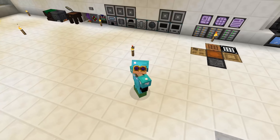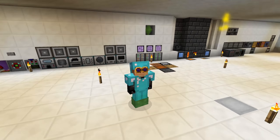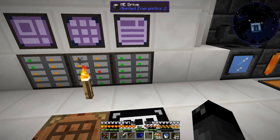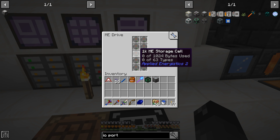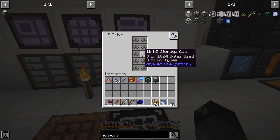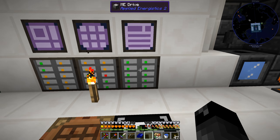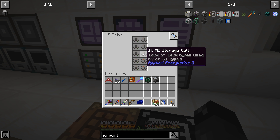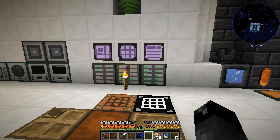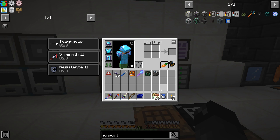Welcome back to another episode of Enigmatica 2 Expert. Today I want to start upgrading our ME drives. Last episode we made another ME drive and put in some 1k storage cells. We should go ahead and start upgrading these to the 4k. We have a red light here which means we have too much data on that particular disc and it doesn't have all the unique types filled up, so upgrading to 4k is probably going to last us for a while.